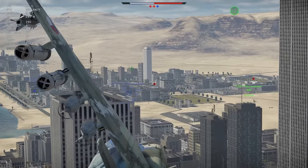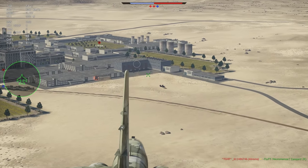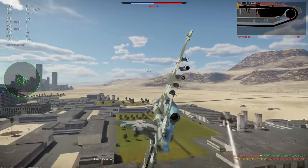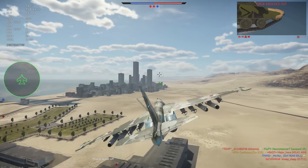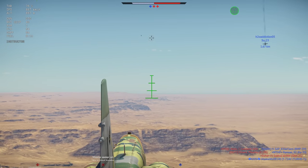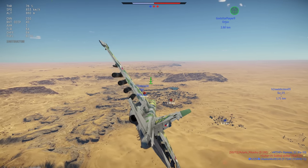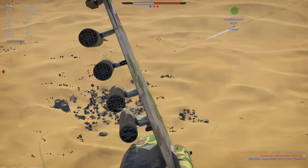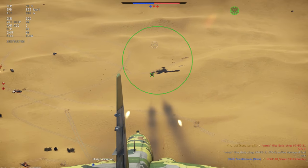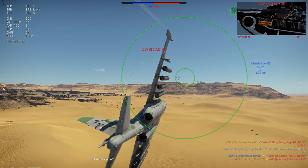For close air support, I give the Frogfoot an 8.5 out of 10. This plane has so many tools at its disposal that anyone could simply pick the weapon they're most comfortable with — be it bombs, rockets, or guided ordnance — and go to town. Between this and its ability to take massive damage, the SU-25K is one of the best close air support planes in game, supporting the Russian ground tech tree through the highest BRs. With the introduction of the Frogfoot, the Russians now have one of the top two premium close air support planes in game, and one could argue it might even be the best premium CAS plane in game.